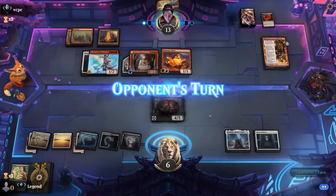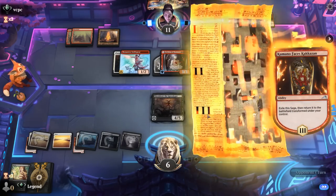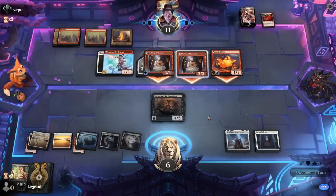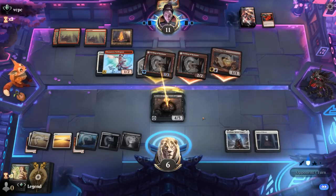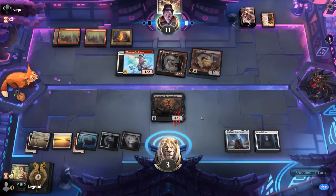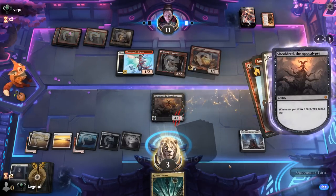If our opponent finds a fourth land, they could Lightning Strike me to try and kill me, but then we would also draw with Shieldred in play to gain two. So that would actually work out if our opponent sends everyone — and they do. And then hope they point the Lightning Strike upstairs instead of at Shieldred, otherwise we lose our 4/5. Our opponent points Lightning Strike upstairs, so gain two with Curse, and we're not dead yet.